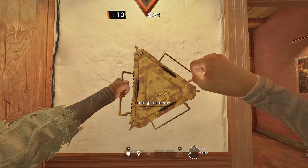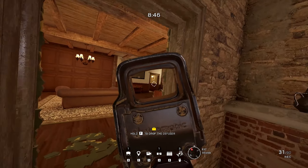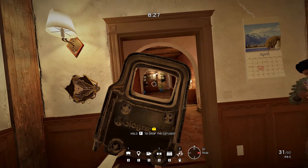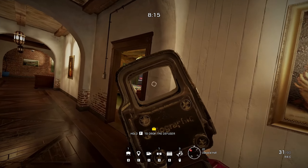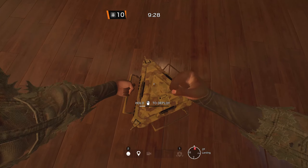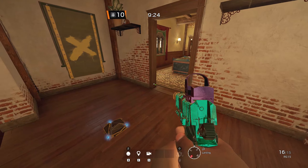On to the final map, Villa. I have a set for the aviator objective. Attackers will likely try to take control over study, so a Banshee next to the study door will help the defenders a lot. Another Banshee is placed around the bar door, so attackers will be affected from both ways of the bar hallway. The final Banshee is placed towards landing, and this set will cover all usual attacking routes for this objective.